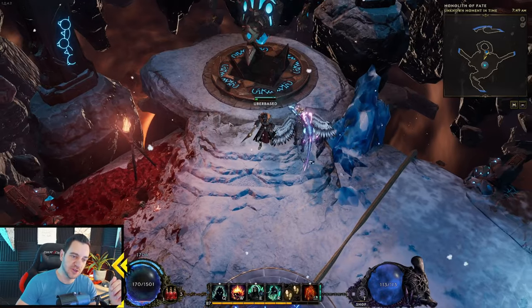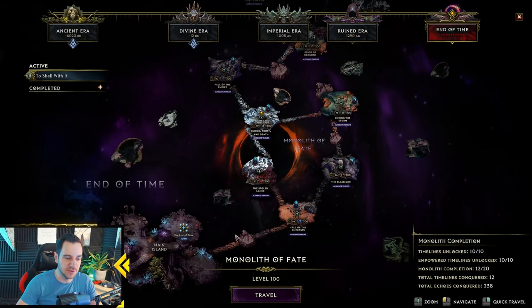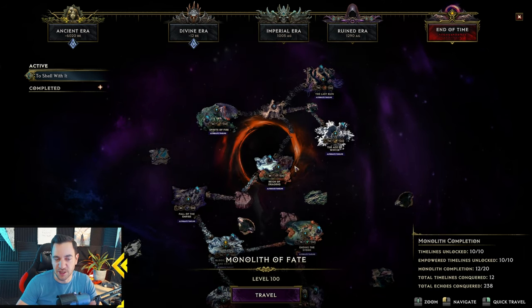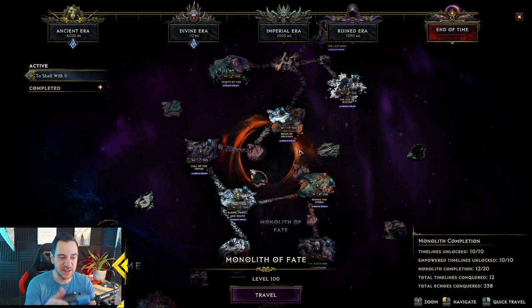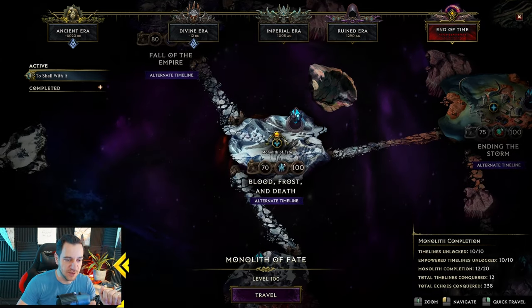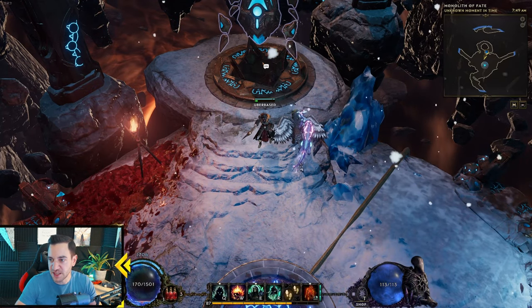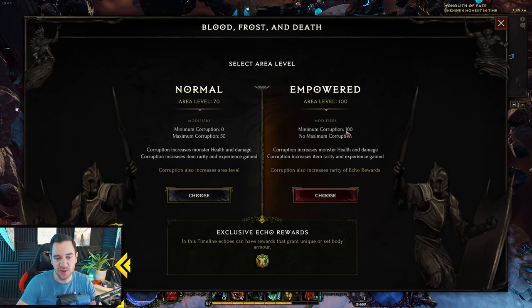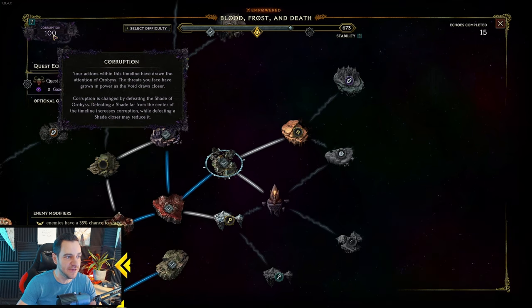First of all, what is corruption? If you go to the end game with the monoliths — these are the Monoliths of Fate, at the End of Time — you have these areas. These are all the monoliths you can play. It only applies to monoliths; it doesn't apply to the main game or the campaign. Corruption is shown in the top left and basically describes the difficulty of that monolith — it draws the attention of Orobus, as Rexxenterex likes to call him.